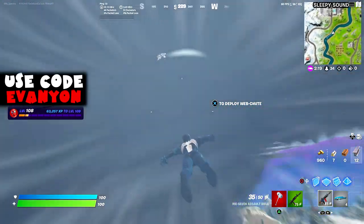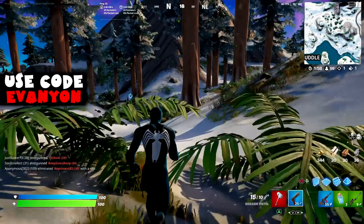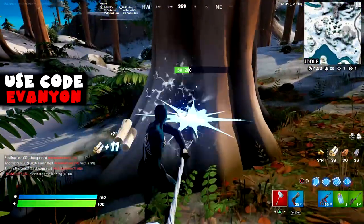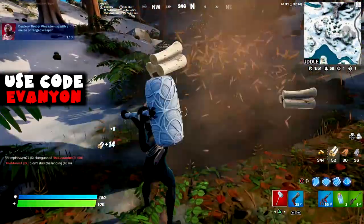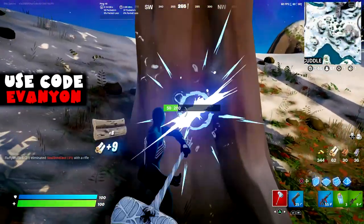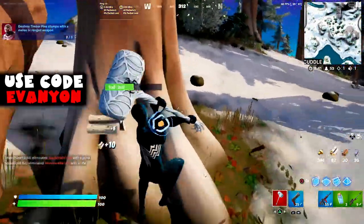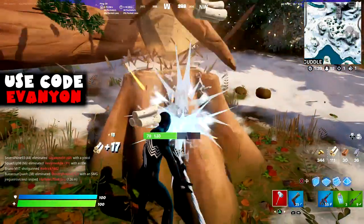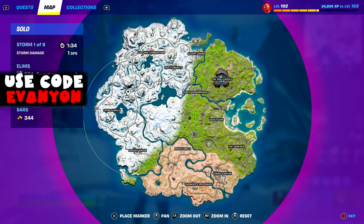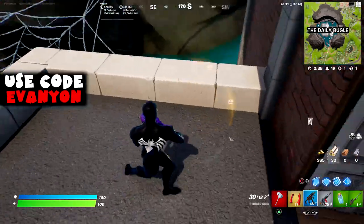Next: destroy timber pine stumps with a melee or ranged weapon — you need three. There's a spot north of Camp Cuddle with a lot of timber pines. Last week we had to knock them down; this time we destroy the stump after knocking it down. Pretty simple — there are about 26 in that area.